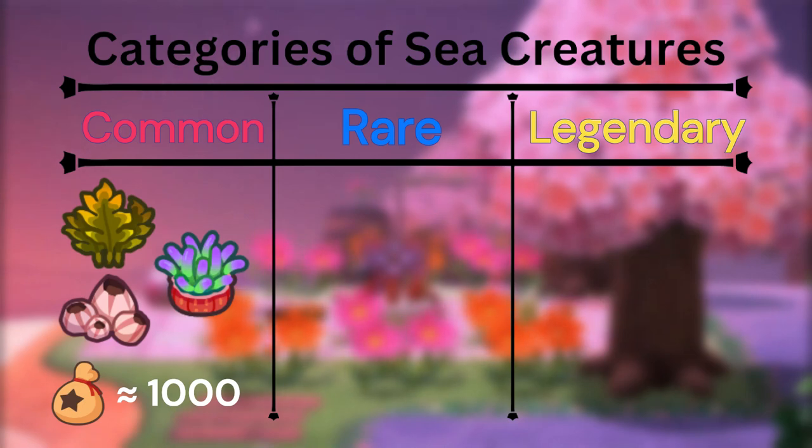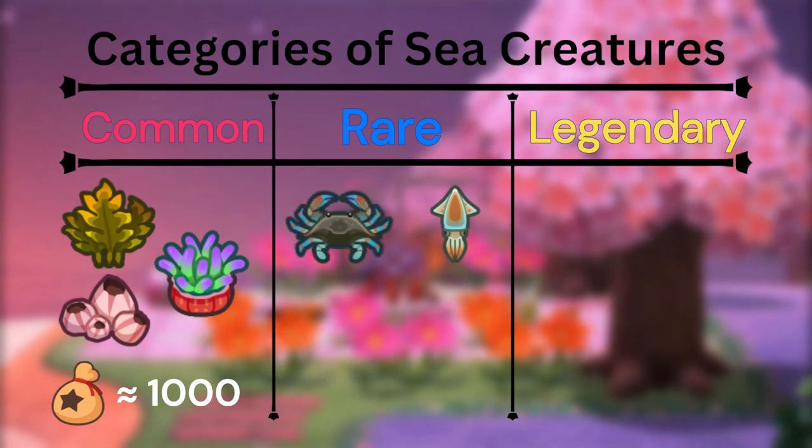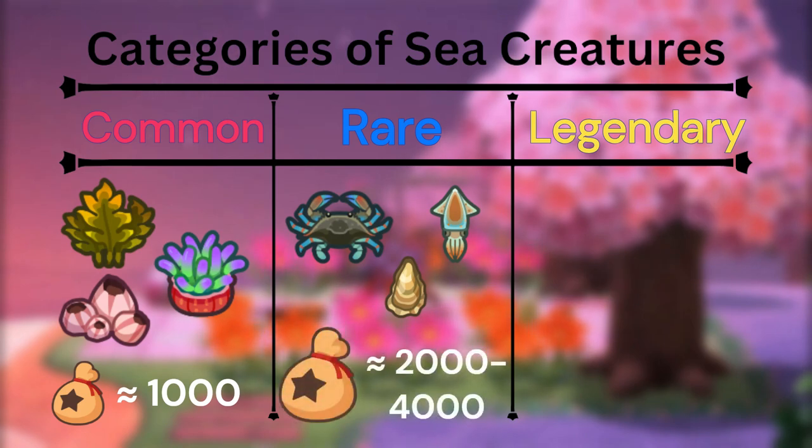Moving on to the rare sea creatures, this category includes creatures like the Firefly Squid, the Gazami Crab, and the Oyster. These creatures aren't really common, nor are they legendary finds. They range approximately from 2,000 to 4,000 bells each. They are valuable, but they could be taken to a whole new level as far as value goes, which leads into the legendary sea creatures.